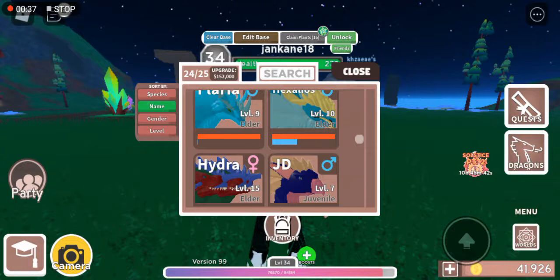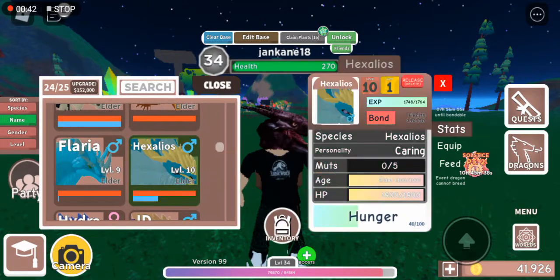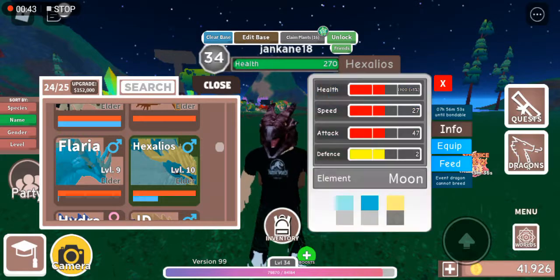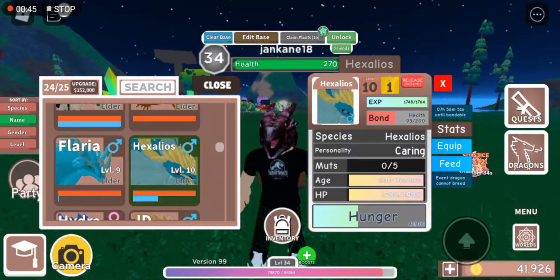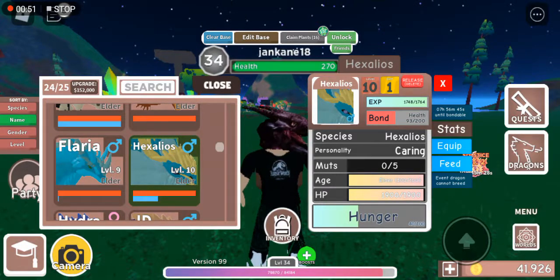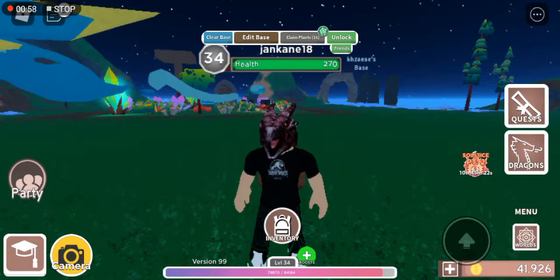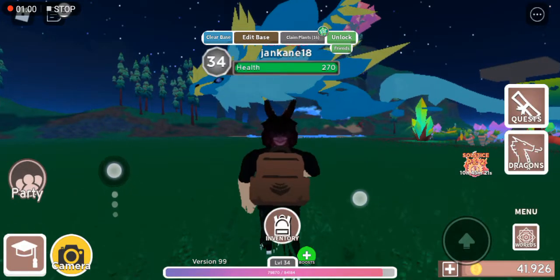I got my first super rare dragon — it's Hexios. This is the one, and the element is moon. I got this dragon from the egg; I got one egg and then it hatched. I'm so lucky! Here's this bad boy.